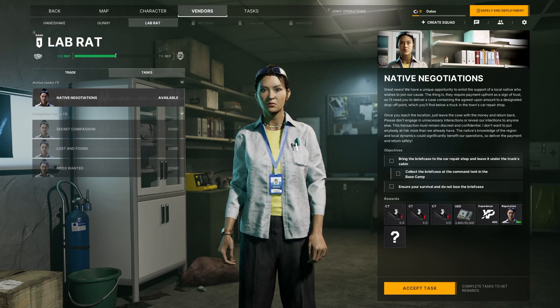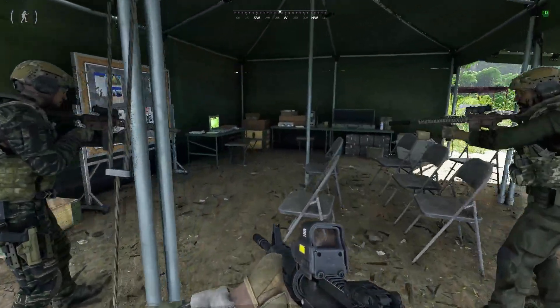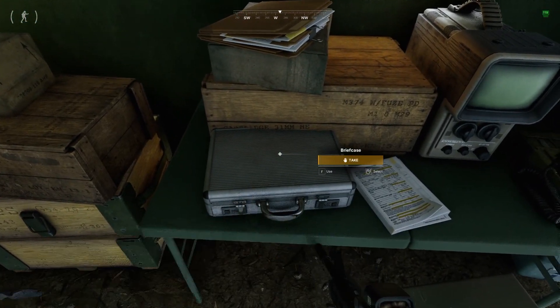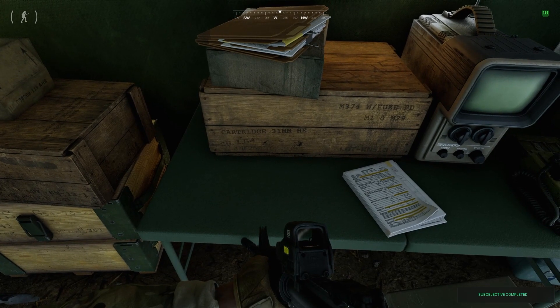Today, in Native Negotiations, we're going to take a briefcase and plant it in the mechanic's garage in town, under the cab of a truck. This briefcase is not given to you when you accept the task — you need to go into your home base command tent, and you can pick it up there.